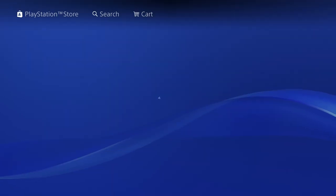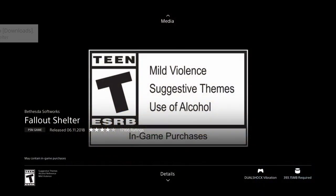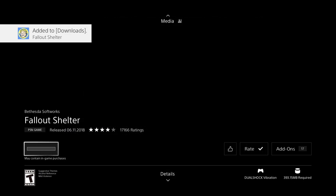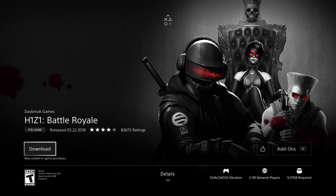We have Falldown Shelter - this is pretty small, not even half a gig at 393 megabytes. We're just gonna go back. Make sure if you guys don't find any of these games you can always search it up - on the top you will see 'Search' and just look for the game in particular.